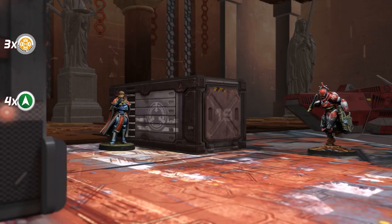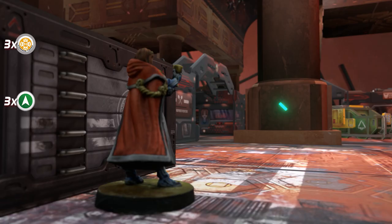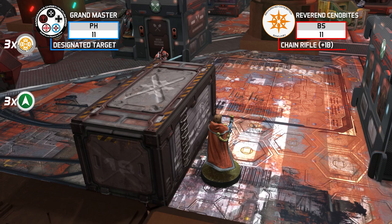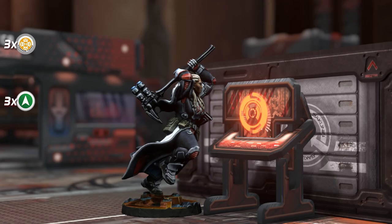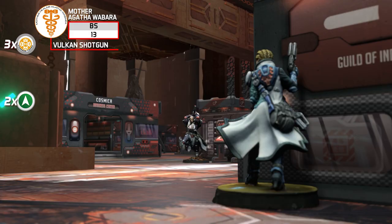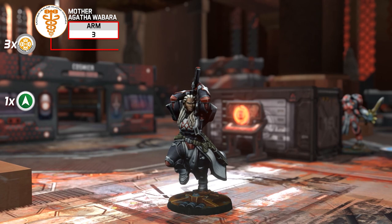Thanks to Mother Agatha's selfless efforts, the Reverend Cenobite with Chain Rifle has verified that the Grand Master is the designated target. She spends a regular order, advances toward the objective, obtains line of fire against the Grand Master, and unleashes an increased Chain Rifle burst. The Grand Master suffers two impacts and two failed saving rolls — the Military Orders' designated target is down! With her last breath, Mother Agatha charges toward the Trinitarian, suffers another SMG impact, and the heroic warrior nun finally succumbs to her wounds.